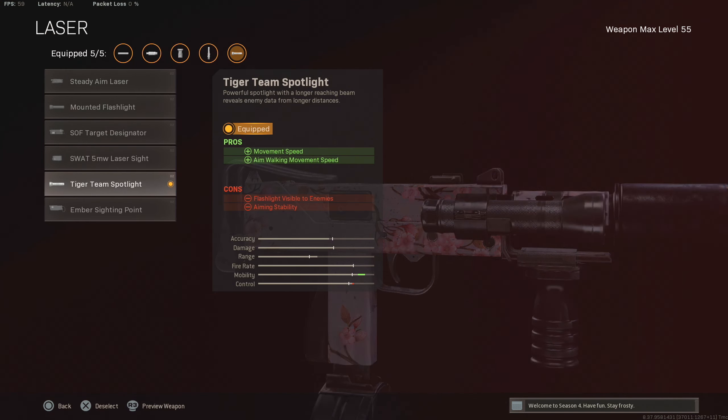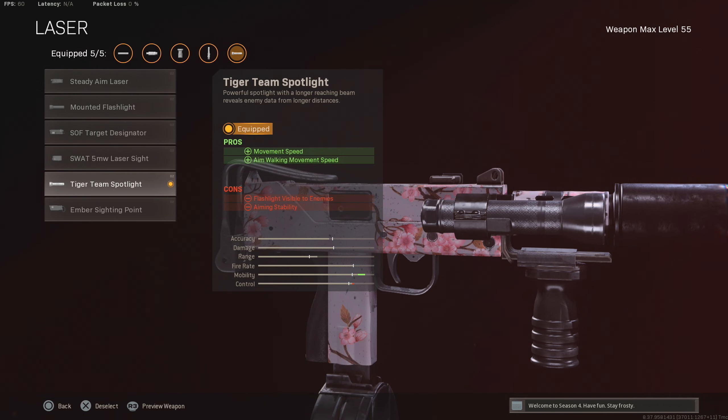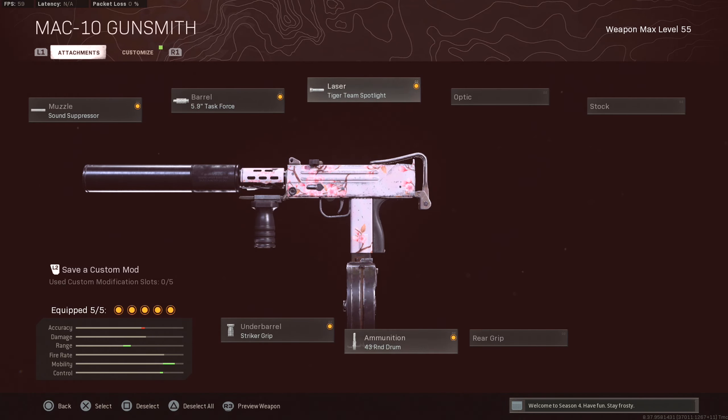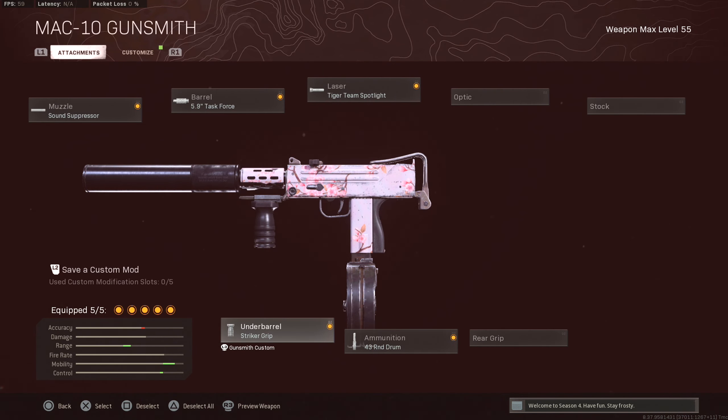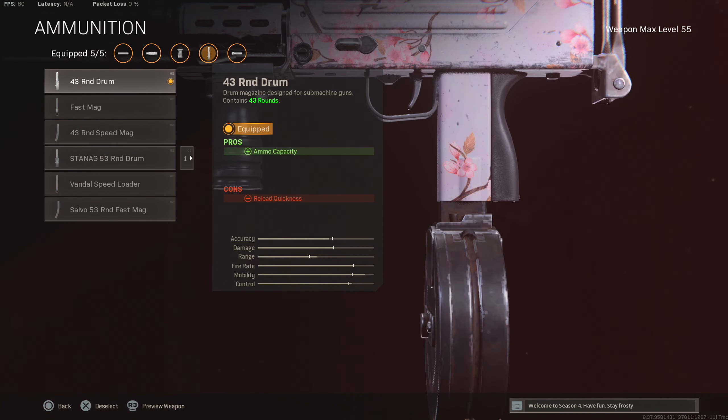We've got the task force — that's the same. Tiger team spotlight is different; got the movement speed on there which is good. I like being a lot faster, that helps out a lot. Striker grip also increasing movement speed and hip fire accuracy, so you'll be moving around a lot quicker with the striker, the tiger team, and the sound suppressor. Movement speed is going to be on point and ADS time's going to be quick — that's why I like it.